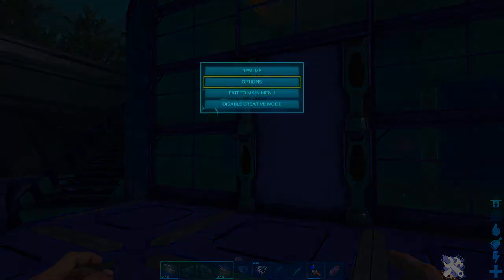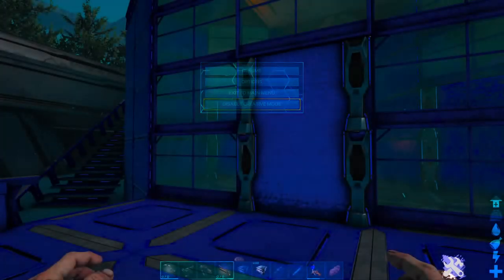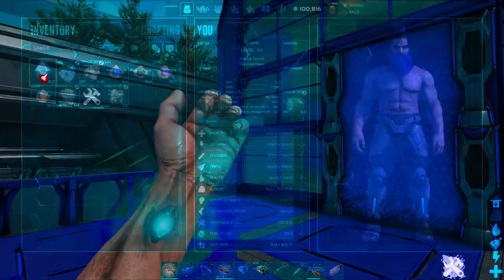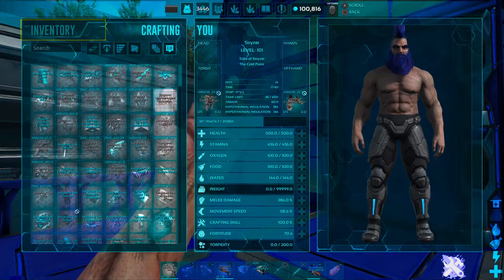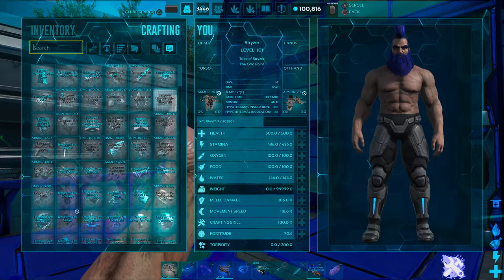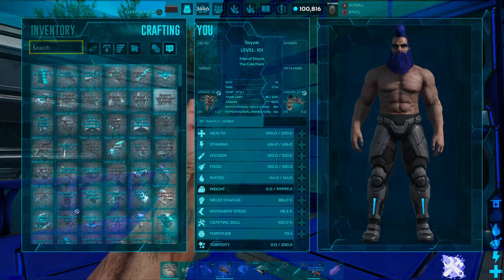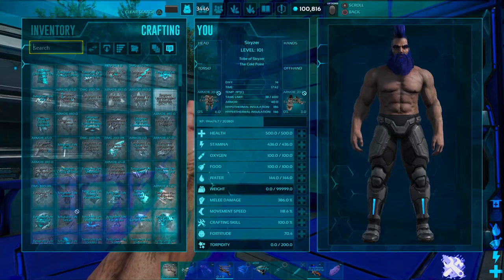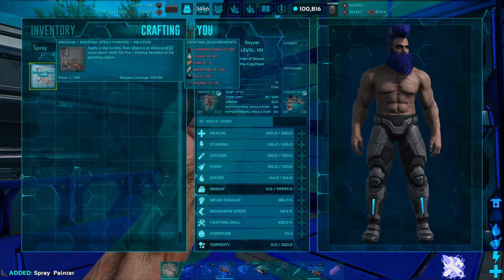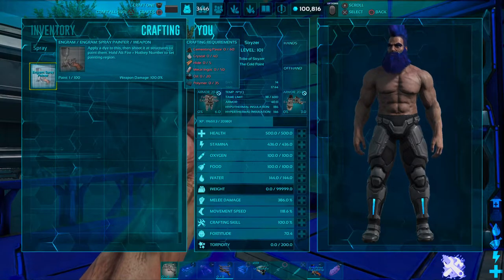What you'll need: go into creative mode, pause, enable creative mode, and then go to crafting — everything will be here. Just type in 'spray' and boom, spray paint. Just get one of those, because it has all the stuff you need to make it.